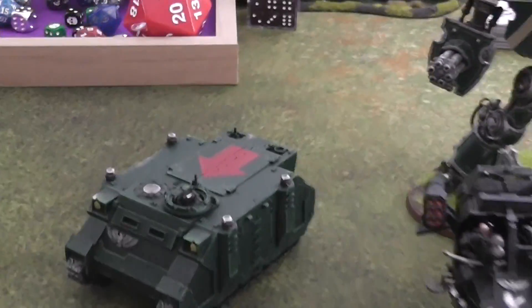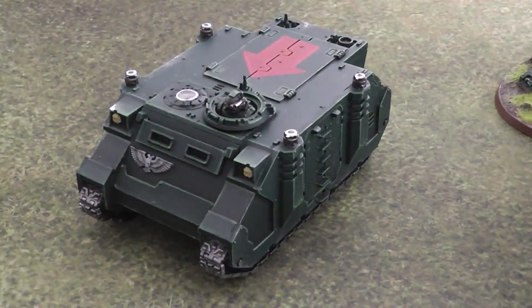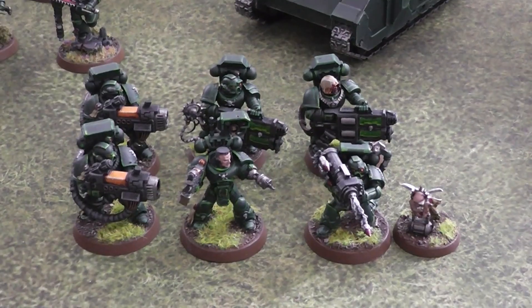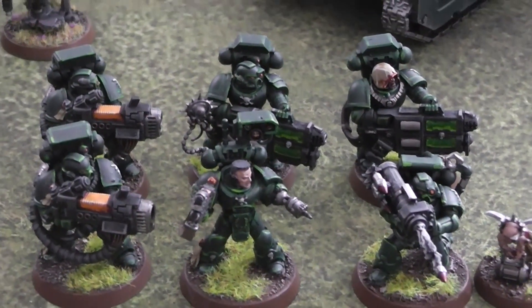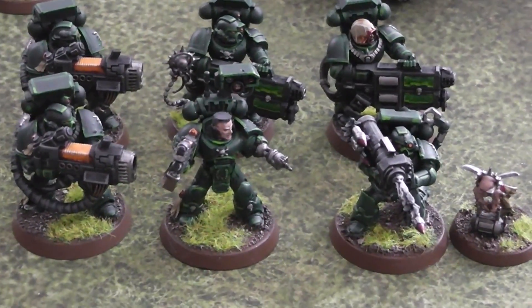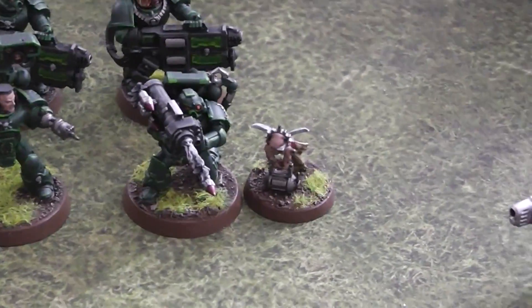Over here we've got my rhino, and in front of there we've got devastators. You can see there's two plasma ones, I think there's grav cannons, there's a missile dude, a leader, and an ammo baby.